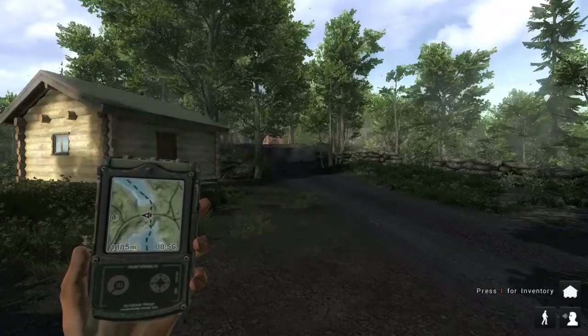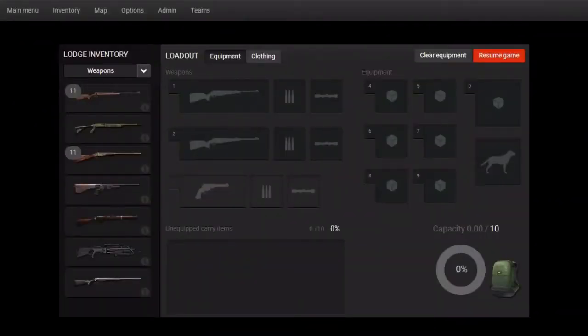So what you're going to do first is hit I for inventory. Go into it and pick your weapons. I'm pretty sure about this one — those are all membership guns. The first two weapons you're going to get is this .243 and this single shot 12 gauge shotgun.